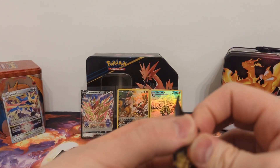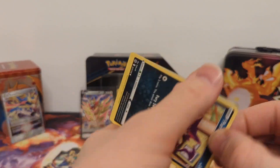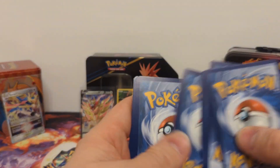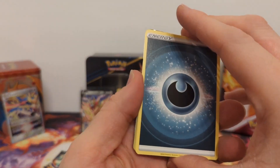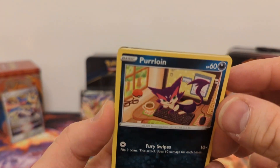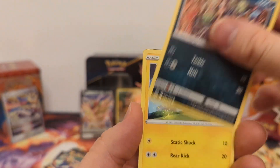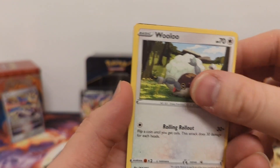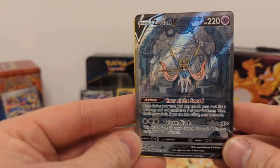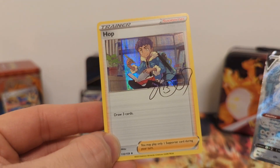It can only go downhill from here, right? That's like a reverse jinx — if I say that, it will only go uphill. Third pack: Dark Energy, Electric, Digging Duo, Graferig — we do have another hit. Purloin, Grubbin, Skrelp, Helioptile, Wulu. We have Zacian V from the Galarian Gallery — that is basically alternate art. Damn, this is a good tin. And Hop signature card.